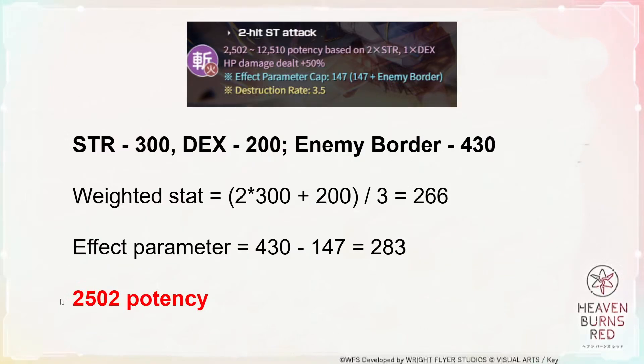Let's go through a few examples. Say my character has 300 strength and 200 dexterity, and the enemy border is 430. Since this skill takes 2x strength and 1x dex, you add them together and divide by 3, so the weighted stat comes out at 266. However, since the enemy border stat is so high, even after subtracting the effect parameter cap, it is still higher than the weighted stat your character has. So in this case, your skill will do minimal potency, which is 2502.